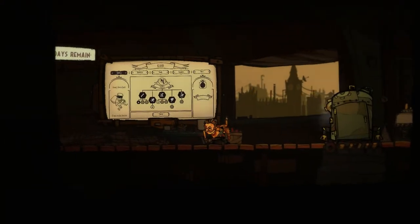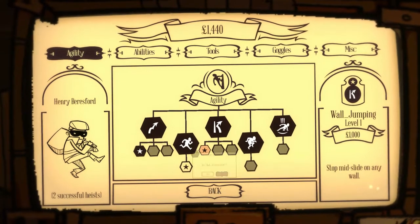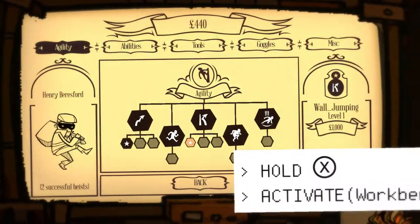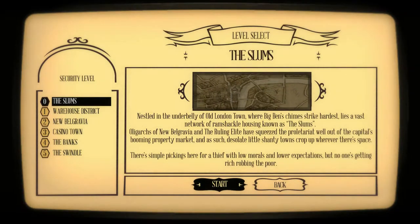I have enough money just about to get jumping. That should see me through to the next security clearance level. So let's just do some heists to get the money.